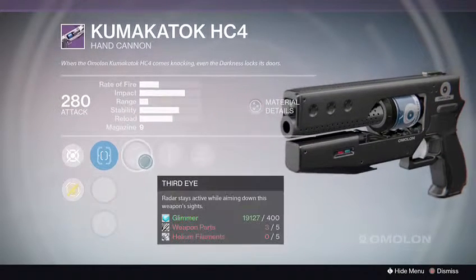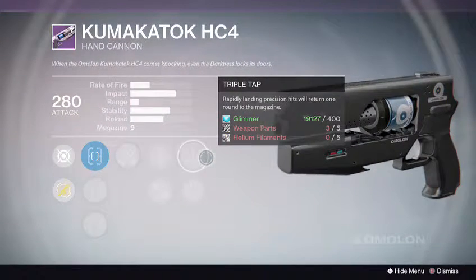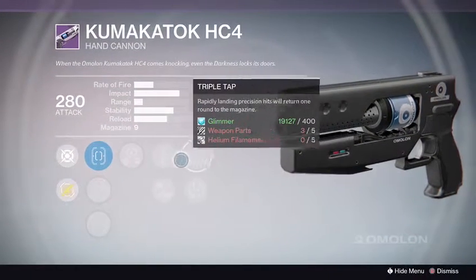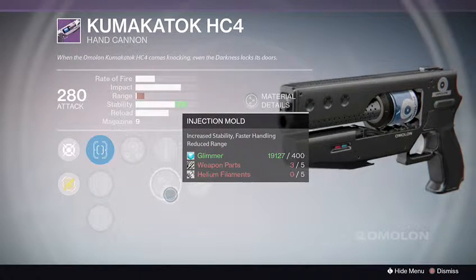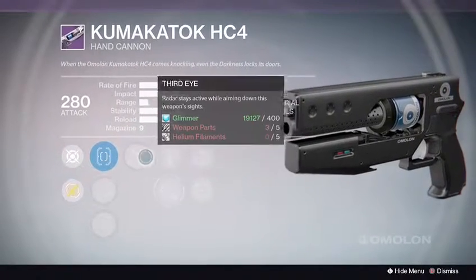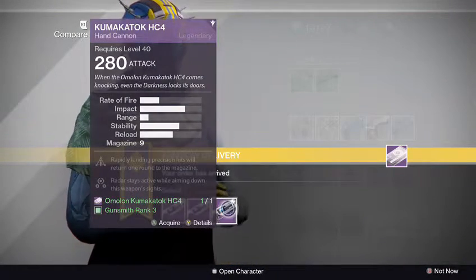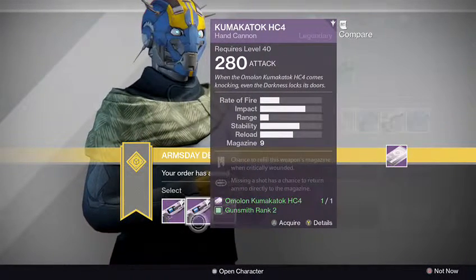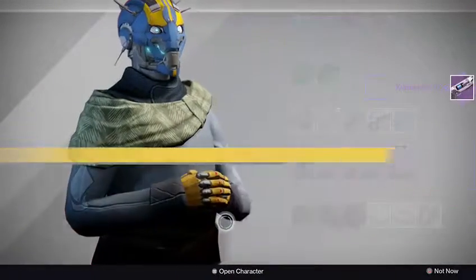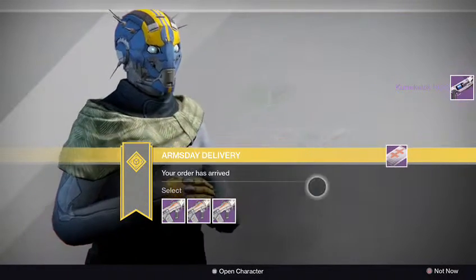Fast Draw, Steady Hand, True Sights — this one comes with Third Eye, Quick Draw, Injection Mold, Triple Tap, and Surrounded. I kind of like this one — it has Triple Tap and Third Eye, useful in both PvP and PvE. That's first pick, second pick, third pick. And now we have the Hockey Herja D pulse rifle.